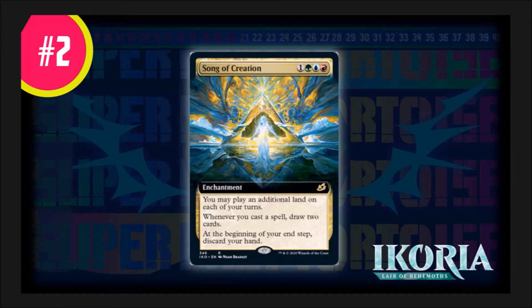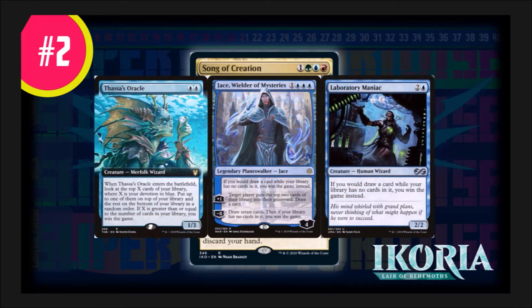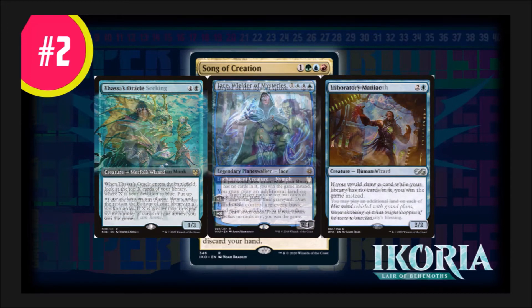Number two: Song of Creation is a Temur enchantment costing one generic, green, blue, and red. It has three things going for it: first, you may play an additional land on each of your turns; second, whenever you cast a spell — even if it's countered — you draw two cards; and at the beginning of your end step, you discard your hand, which is not really a drawback at all. This enchantment fits three main strategies for its colors. First, you have the self-mill deck with Thassa's Oracle, Jace Wielder of Mysteries, and Laboratory Maniac — this deck will be filled with Song of Creation.